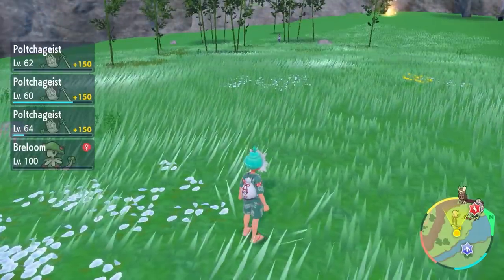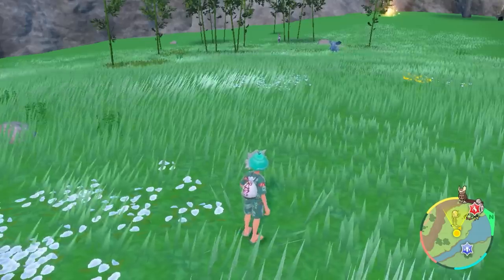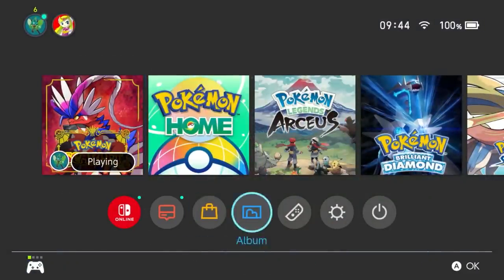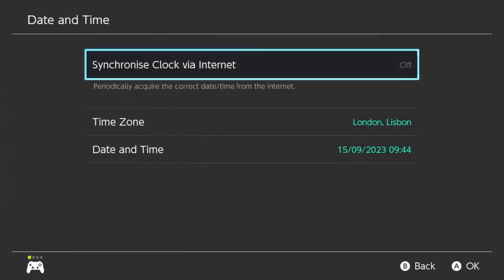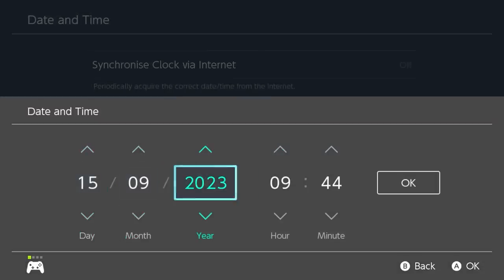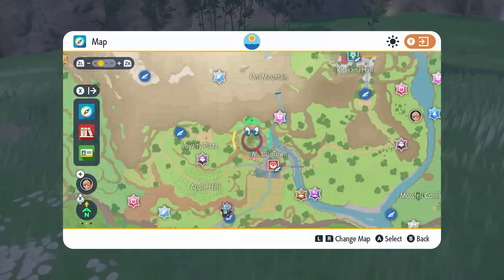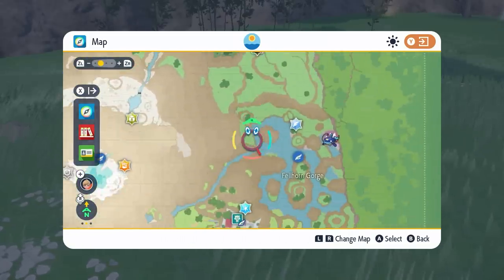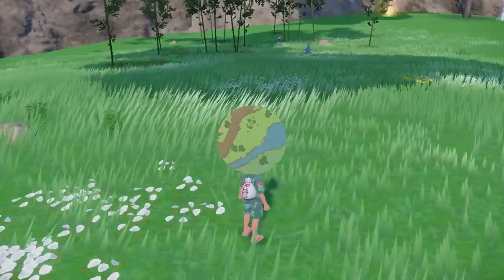Once you've done this, open your map so you can visibly see the Tera Raids and mass outbreak Pokemon active at the moment, then hit your Home menu, come down into System Settings, down into the System settings, down into Date and Time. Make sure that your clock is off via the internet, then click into Date and Time and toggle through with A until you get that OK button. Click OK, then hit your Home menu and come back into the game. You're not changing the date or time in this process, but once you come back into the game, you should see all of your Tera Raids and mass outbreaks respawn, changing position with new mass outbreaks appearing.